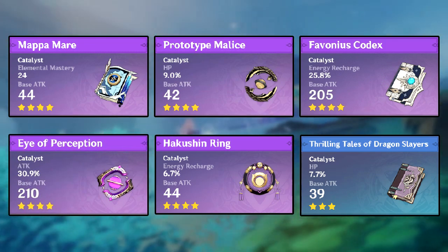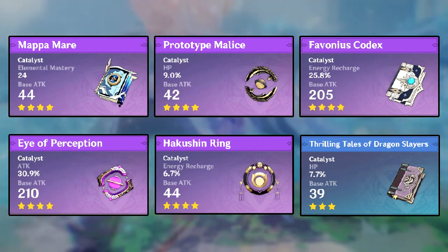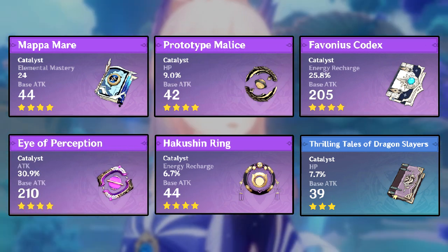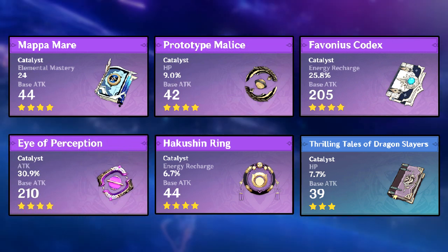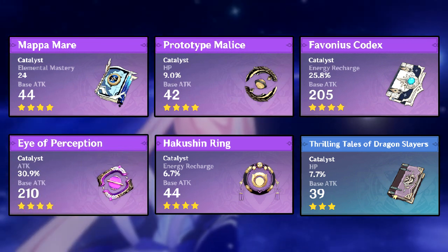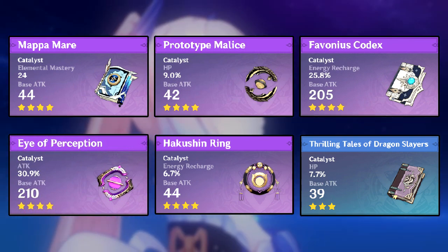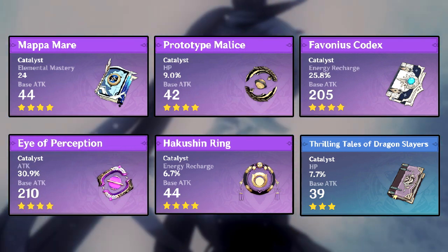For four-star options, all crit rate and crit damage weapons are out. Her best four-star for damage is the Mappa Mare — it gives elemental DMG bonus and elemental mastery. Elemental mastery isn't critical on Kokomi since she applies Hydro quickly, but it's not bad.